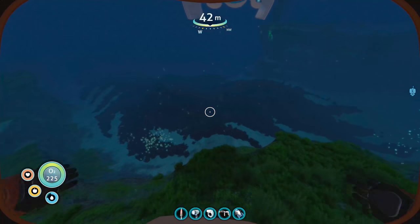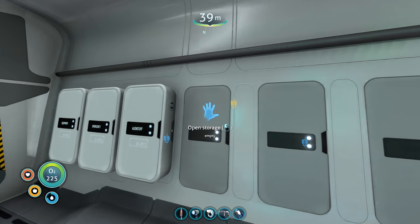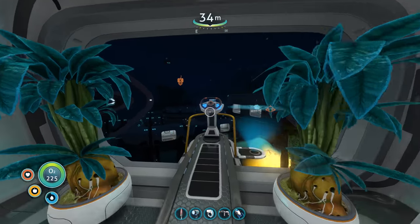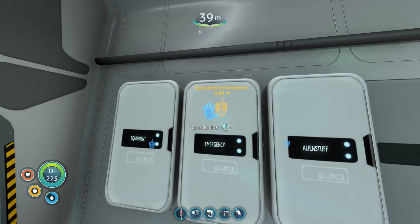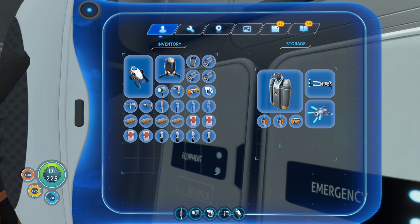All right, let's go to the seamoth. I don't think we need anything on it — I think we've already emptied everything out of the lockers. Empty, empty, empty. Even the titanium locker is empty. I think we're good to go. I don't think I need to take the radio. I guess I could grab the radiation helmet real quick — not that big of a deal. Equipment — yeah, I'm glad I labeled these.